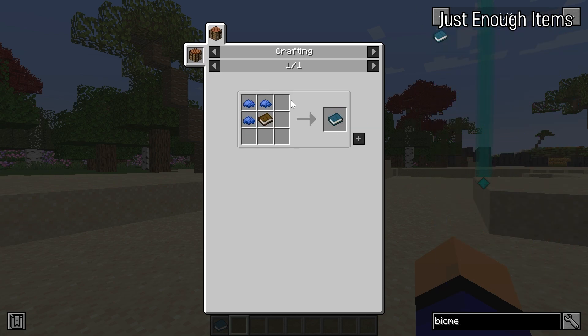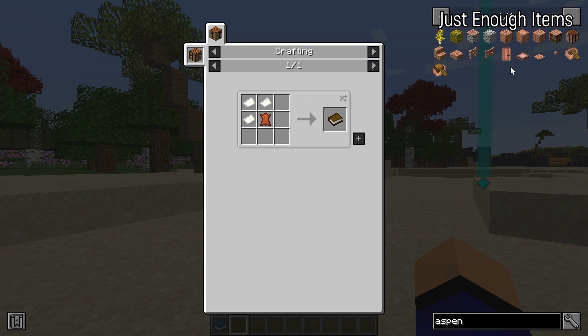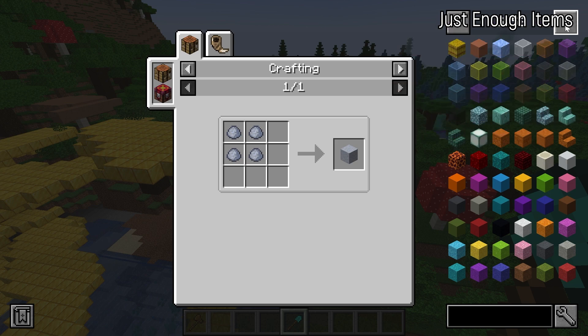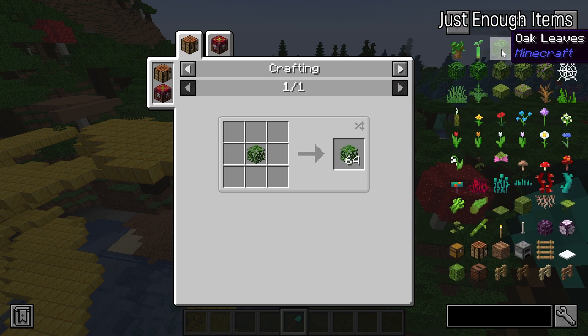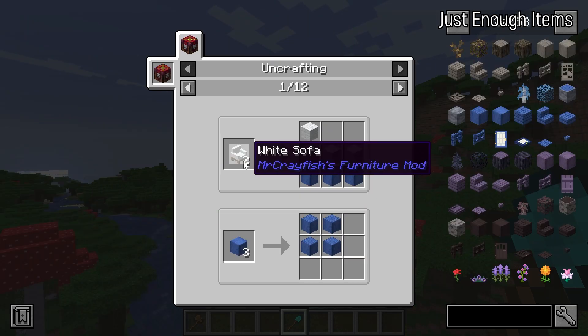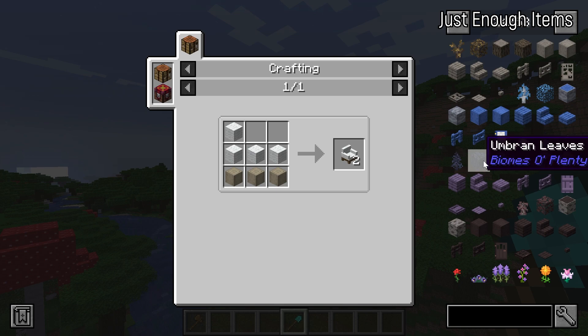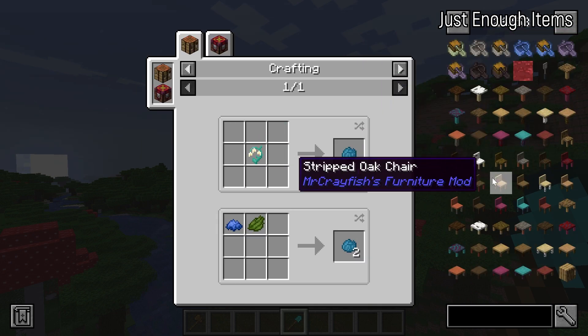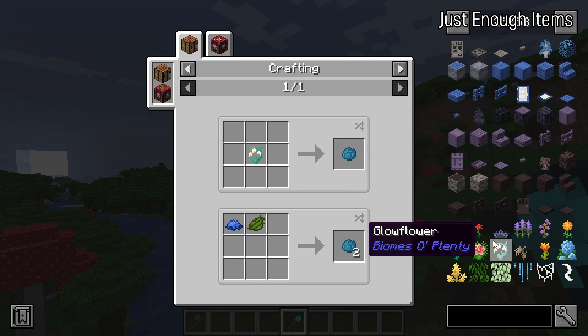You can click on an item, see what the crafting recipe is, and with a click of a button add those items into the crafting table automatically — meaning you don't even have to select them manually. Truthfully, Just Enough Items is the number one utility mod out there and one that everyone should have, especially if you're playing with mods and don't want to constantly look up different crafting recipes or find random YouTube tutorials.